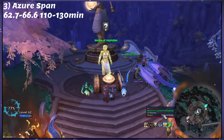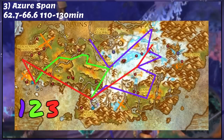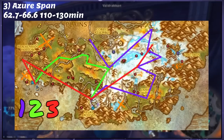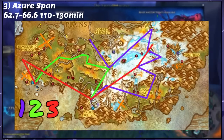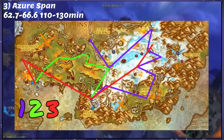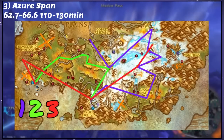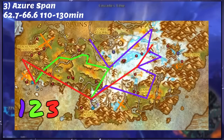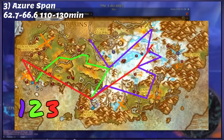On to Step 3. We'll be questing in the Azure Span for a couple of hours, going from level 62.7 to 66.6 if you did the minimum five World Quests in the previous step. Remember, if you're ahead, that's a good thing. Feel free to turn off War Mode — we don't need it here. I have a specific route for you to follow, so listen up.